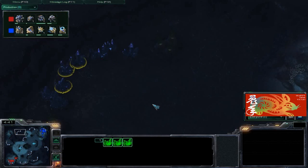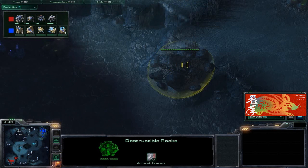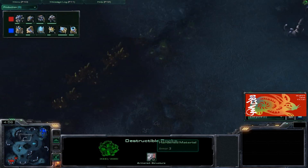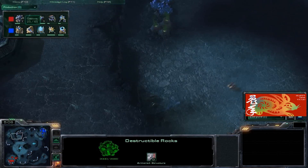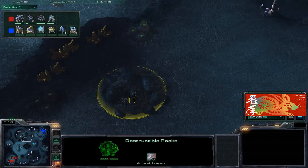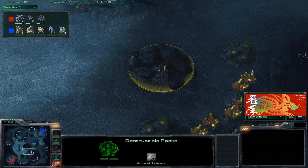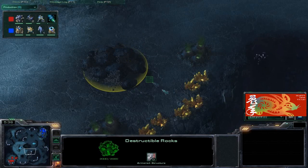It's usually a good idea to break these rocks because if you get attacked and the rocks are still up, it takes forever for your army to go around and support your natural. Terran players tend to go for the gold expansion, and if a Terran player can get the gold with a Planetary Fortress and two or three turrets, they can happily mine away and gain a huge economic advantage.